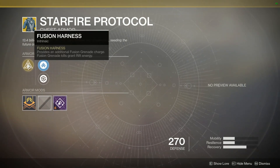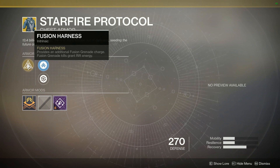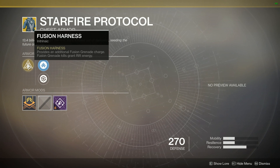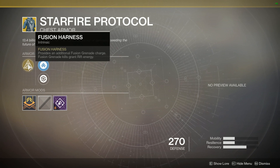Starfire Protocol provides an additional fusion grenade charge, and fusion grenade kills grant rift energy. This is one of the chess pieces you can use if you want an empowering rift up for every single plate on Calus — your fusion grenade can kill one of the dogs, and that gives your rift energy back. You pop your rift on the first plate, throw a grenade at a dog, and you have your rift up for the next one. Fantastic chess piece if you like getting your rift back up.